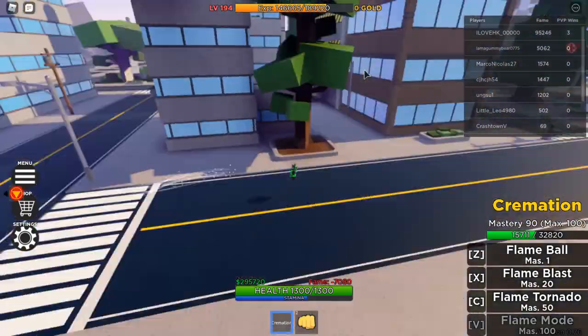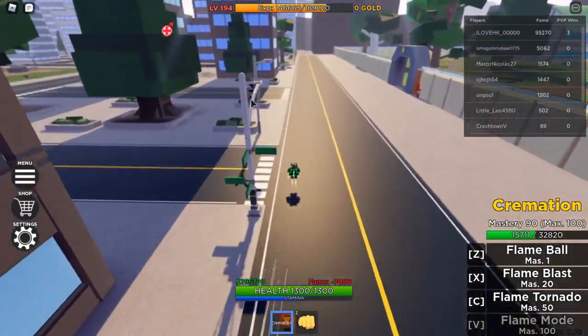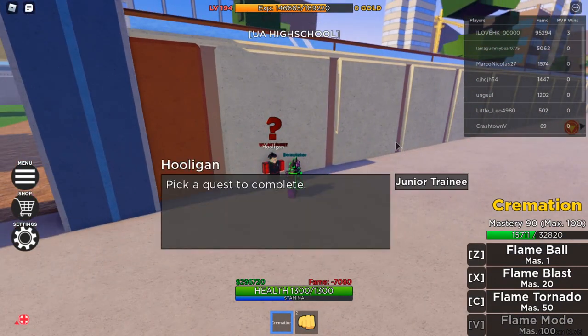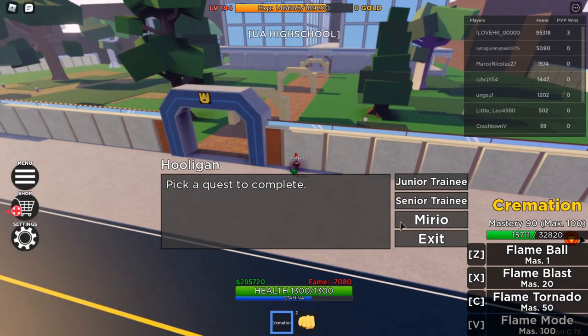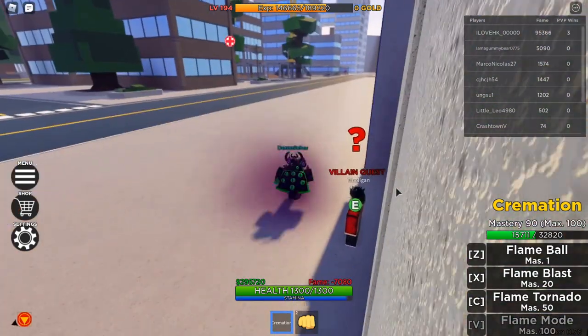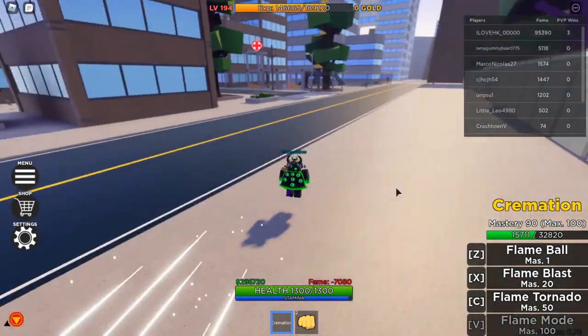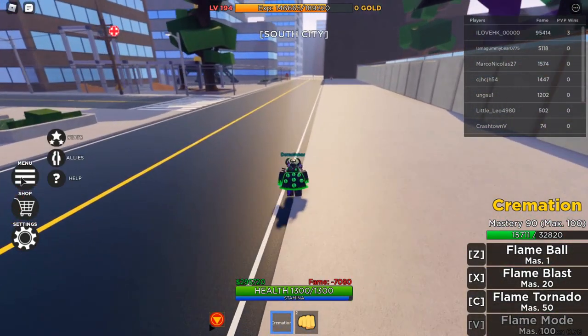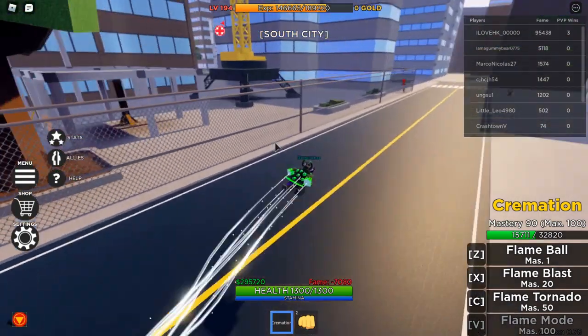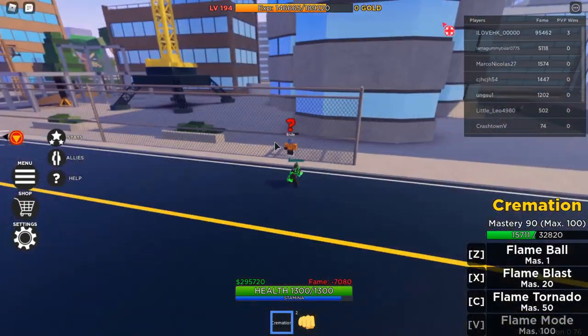Before you do those quests, there's this one right here where you've got to kill Mirio. It gives around 4,900 cash, but in my opinion he's pretty hard to kill — you've got to have at least 50 stat points in defense because his range is pretty big.